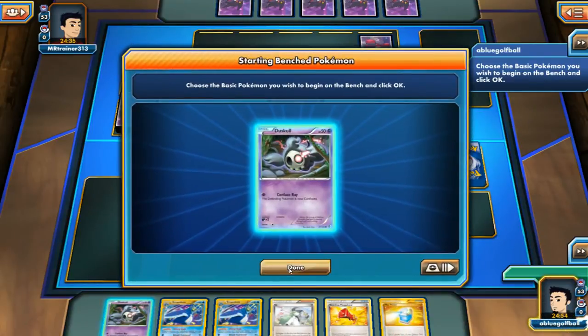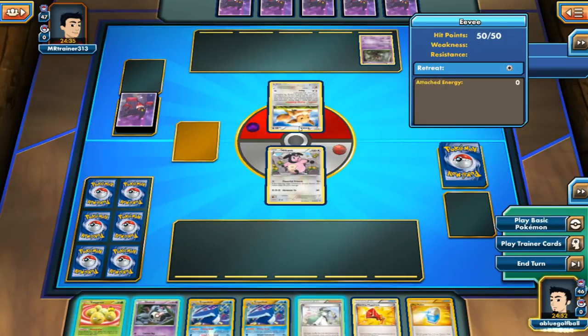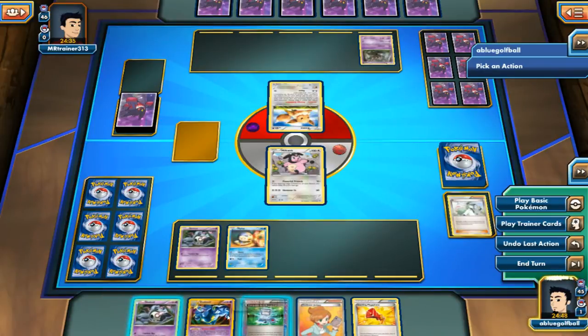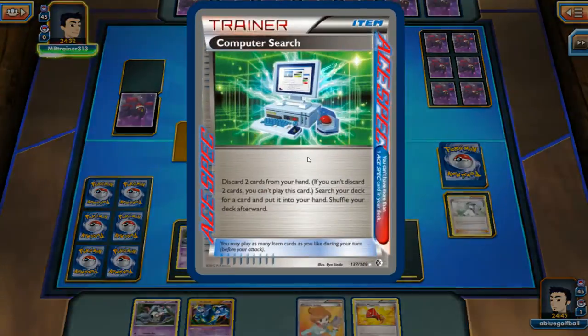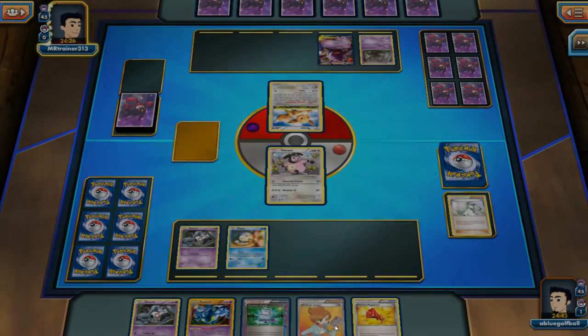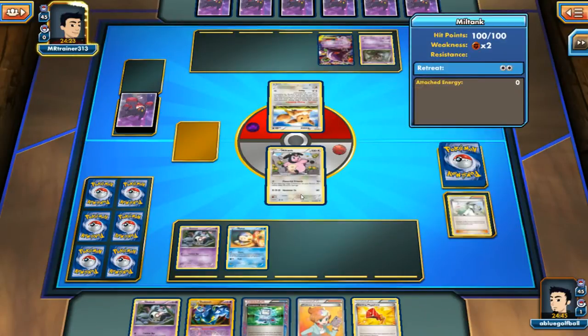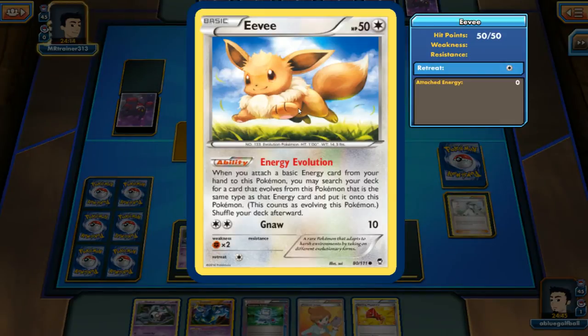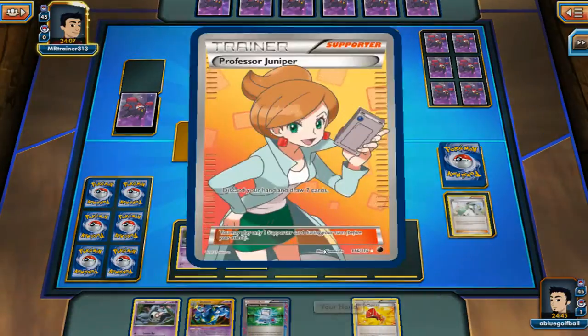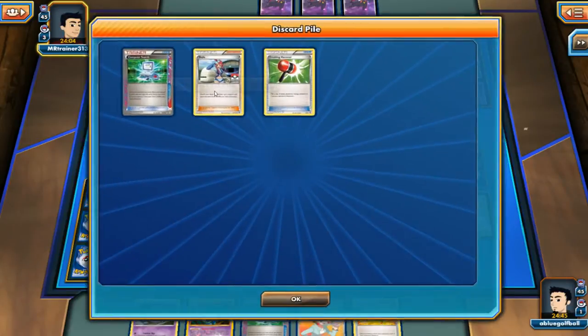Let's take a look at what my opponent plays — we see a Phantump and an Eevee. So I'm going to end our turn. What I'm going to do next turn is play the Computer Search, get rid of the Duskull and the Startling Megaphone or whatever else we draw, get the Rare Candy, evolve into Dusknoir, then Juniper our hand away. That way Powerful Friends can start hitting knockouts unless my opponent does the Energy Evolution. Otherwise we'll probably get a knockout next turn if we can draw into an Energy card.